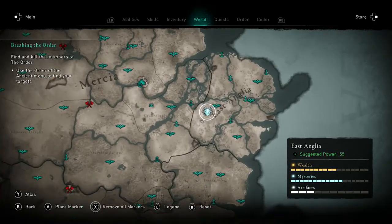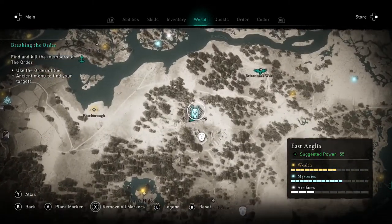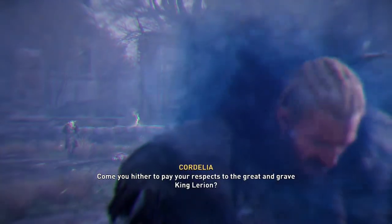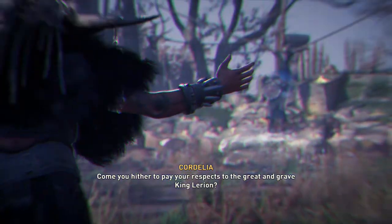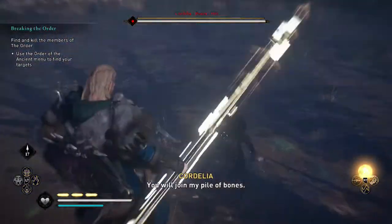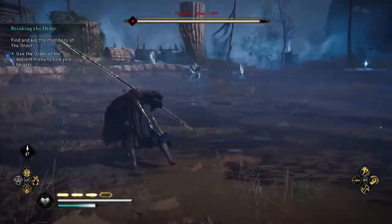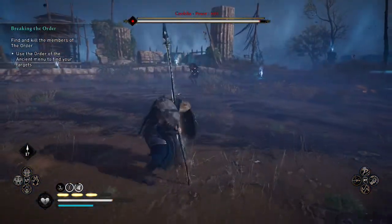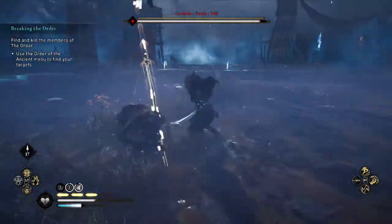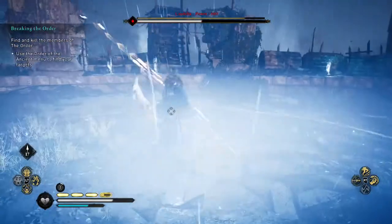Our final daughter to defeat is Cordelia in East Anglia. She is level 340 and massively overpowered no matter how leveled you may be. Enter her area and interact with the desecrated body to start the cutscene and begin the fight. Cordelia is a much different fight than the last two — she has the ability to teleport away from you and launch phantoms at you so quickly that it's almost impossible to dodge them all. Do your best to close the distance and get hits in when you can, but remain cautious. At half health, her second phase will begin.